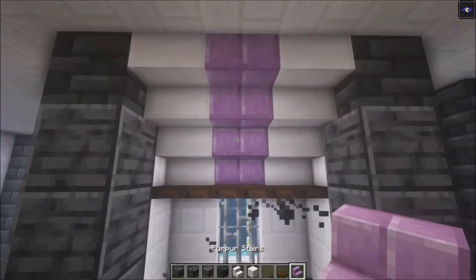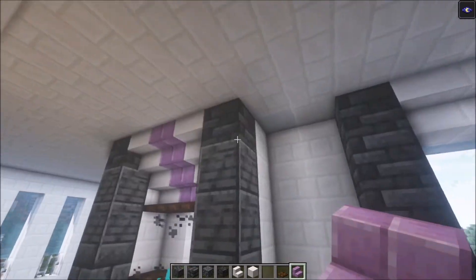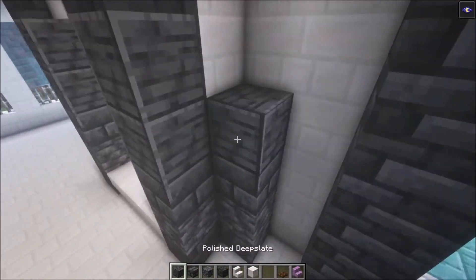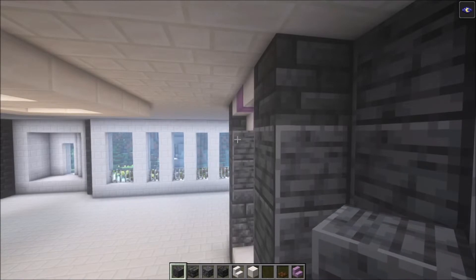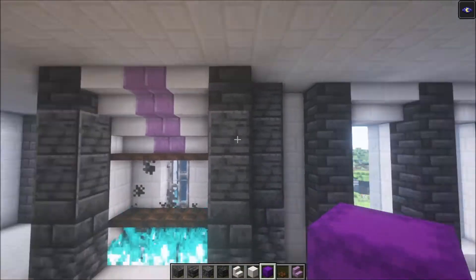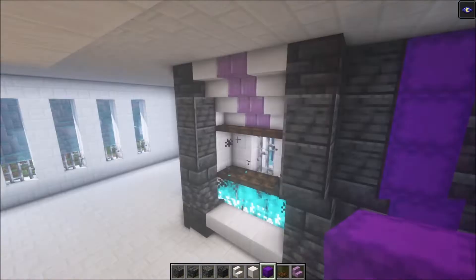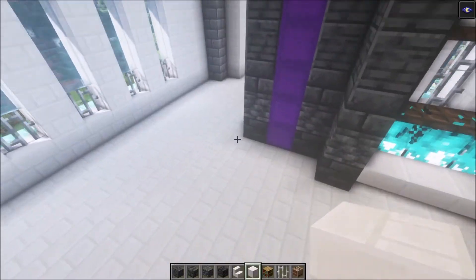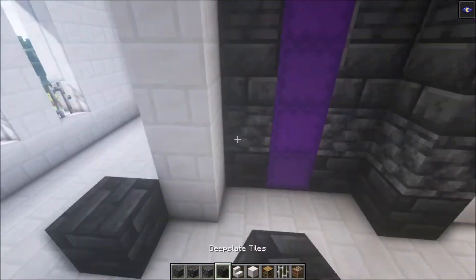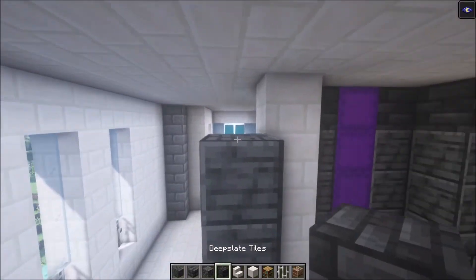I really like the purple there actually. Next, build another pillar right behind this one, right about here. Do the same on the other side as well. Then take the purple shulker box and place it in — do this on the other side as well. Then go on this side and add another pillar going up.